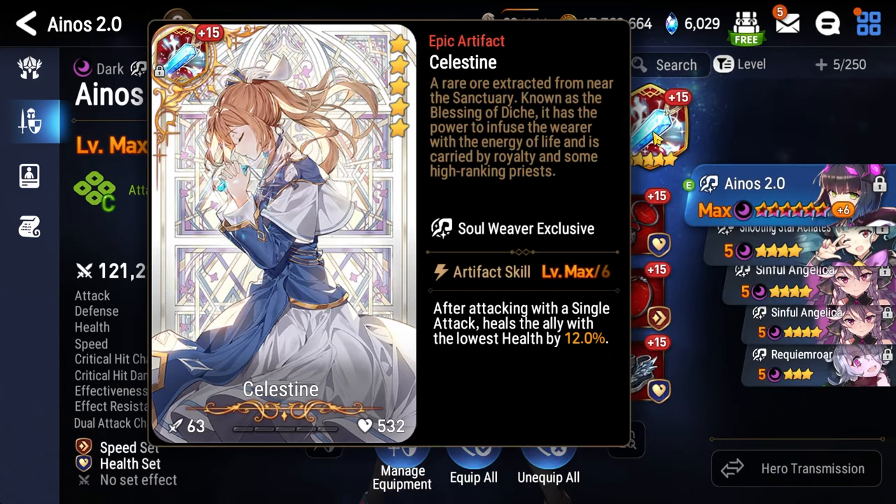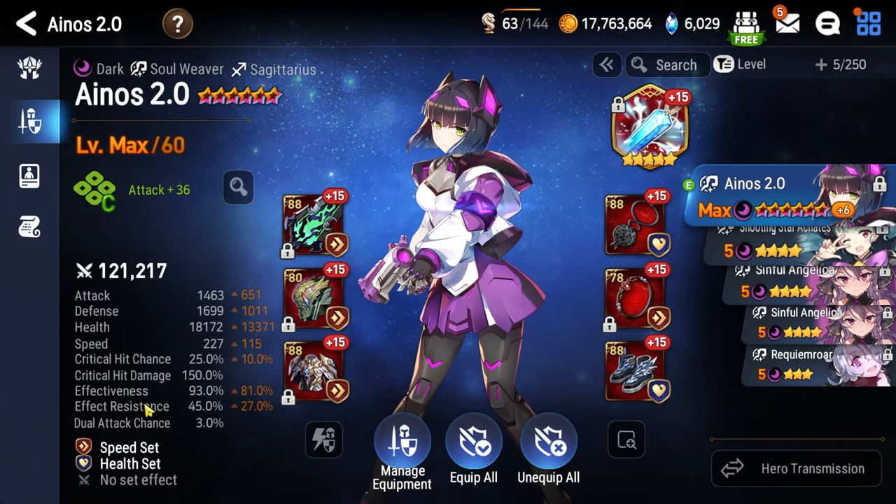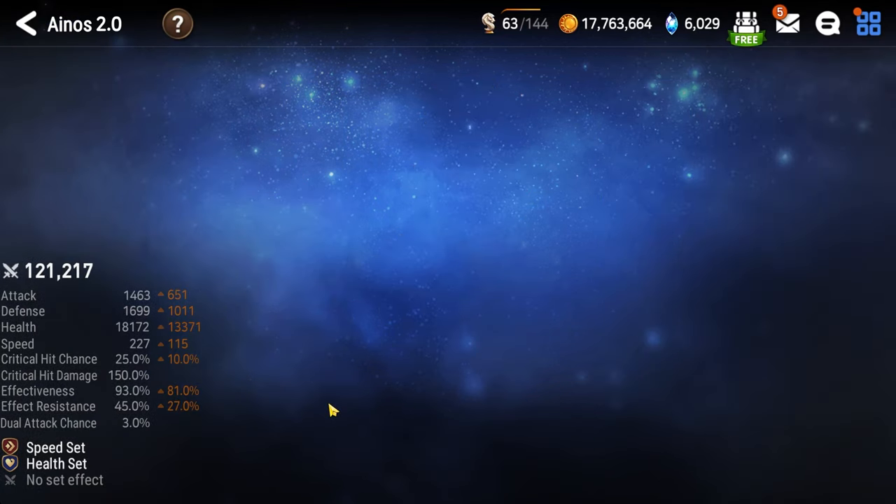As for how Inos is built: Celestine has to be the core artifact. Health percentage necklace, health percentage ring, boots are speed, effectiveness over 85 percent.